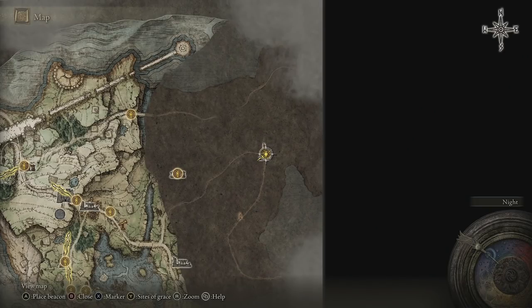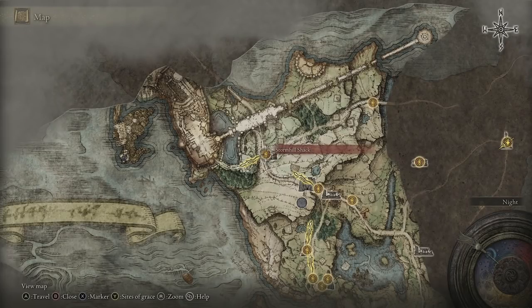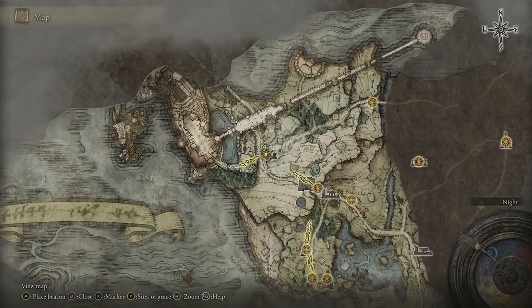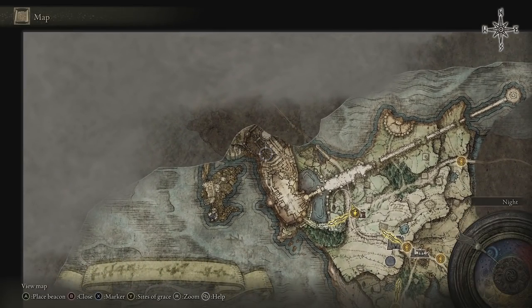From here, go all the way over to the east — we're done in that section. We're going back to Stormhill Shack. Now, this is actually going to be the most important section of this entire video, or at least the lead up to it. This is the most important step into becoming overpowered at the start of the game.